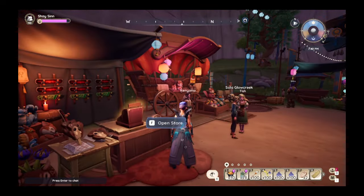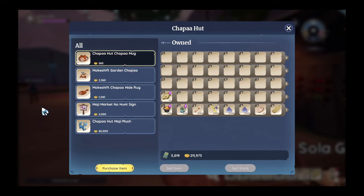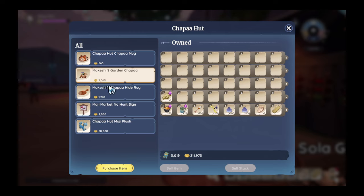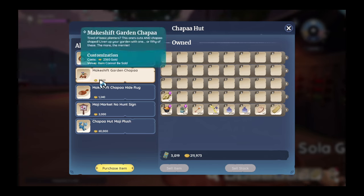One more quick tip before the event starts. One of the nice things about this event is that you can buy these makeshift garden choppas, which you would usually fish up from a makeshift choppa spot. So definitely get your hands on a couple of these if you can.